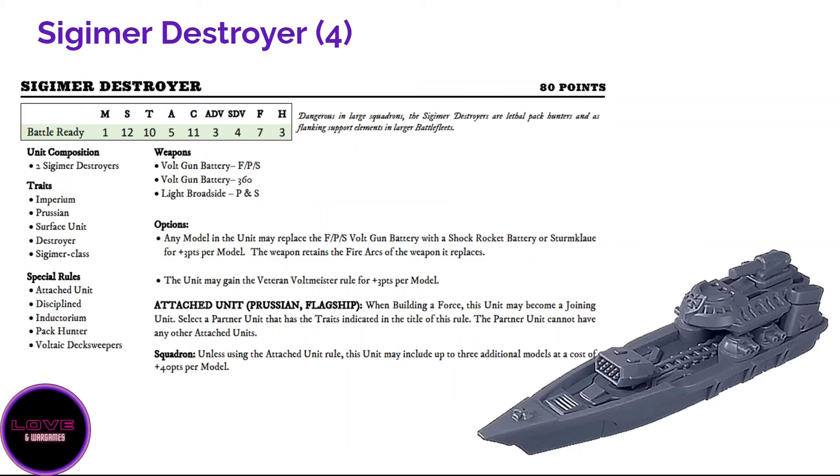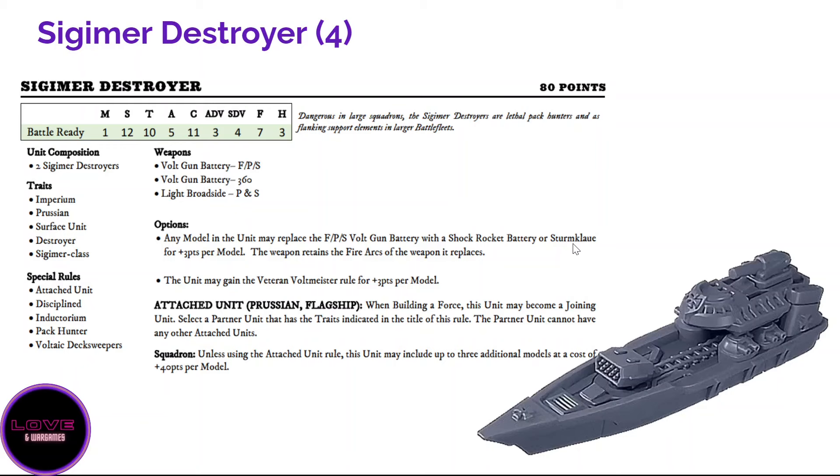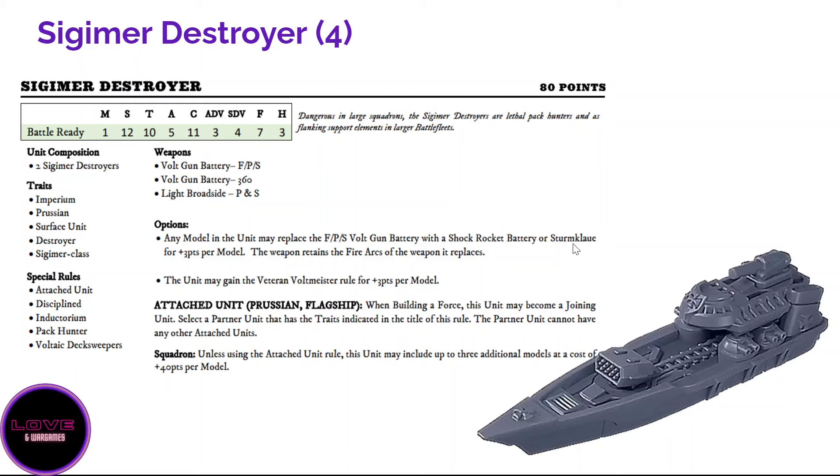The Sigimers also have the Attached Unit rule — so instead of a cruiser attached to your flagship, you can have two Sigimers. Visually it looks great, one on each side forming a little formation. And you actually gain more fire support from two Sigimers than from a Blotcher — two Sigimers bring more volt gun battery dice than two heavy volt gun batteries from a Blotcher. They're more fragile, but they bring more firepower even when attached.